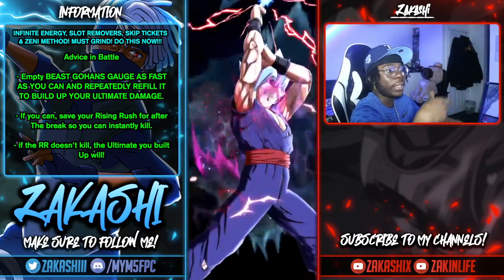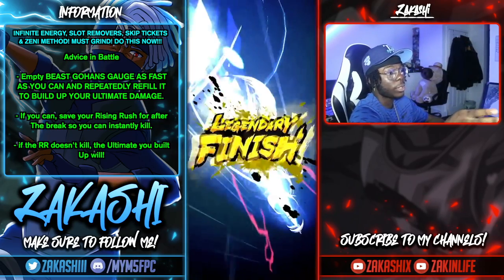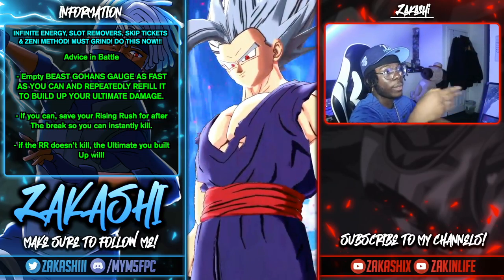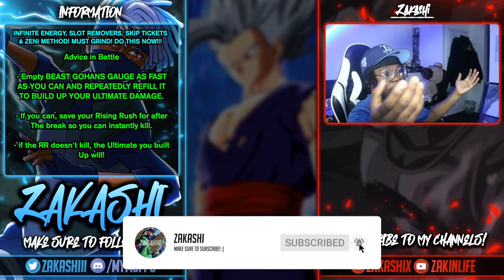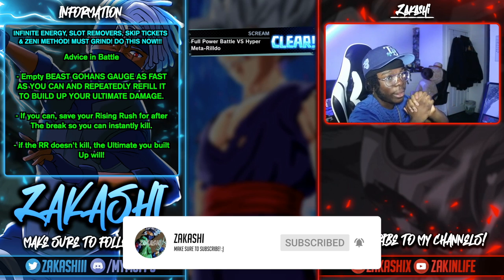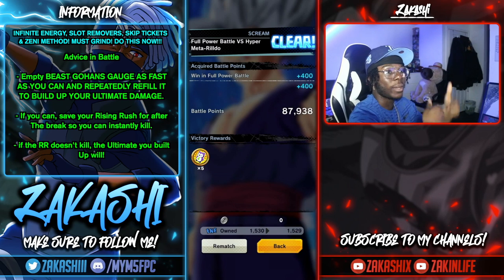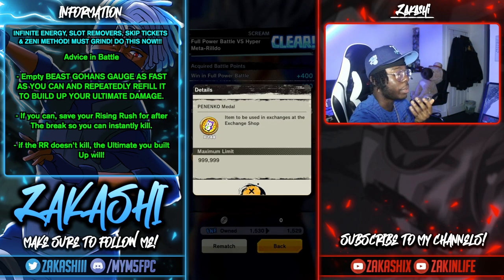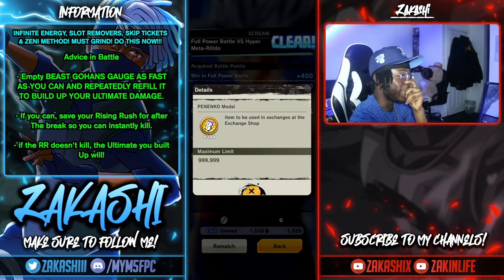I didn't even need a second Rising Rush — if you just use a couple of cards he dies just the same. But that's it. If you've struggled getting the health bar down, just press Rising Rush. You saw how easily I did it without even using two all-out rushes — two all-out rushes should definitely do the job as long as you have Beast Gohan. You can see the five Penenco coins — just rematch and keep going. My medal count went from 137 up to 144. My name is Akashi, I'll see you in the next one.